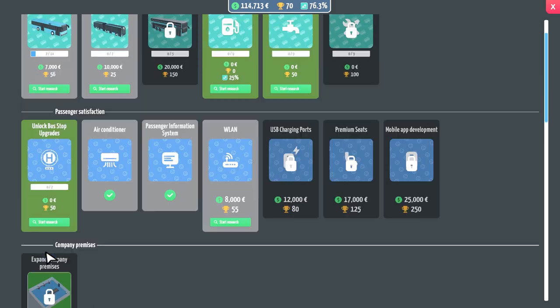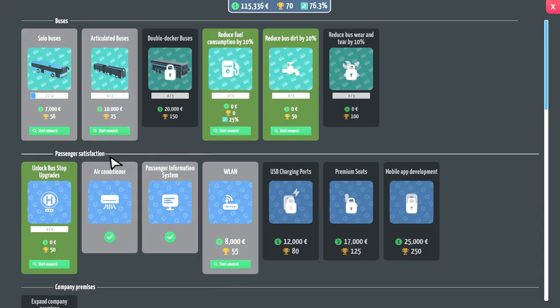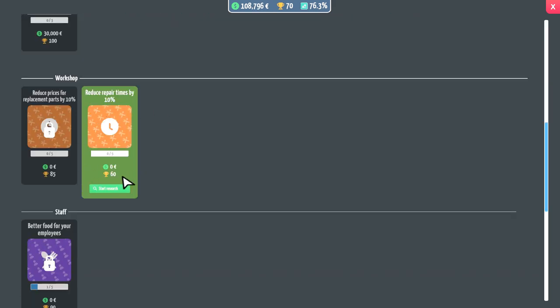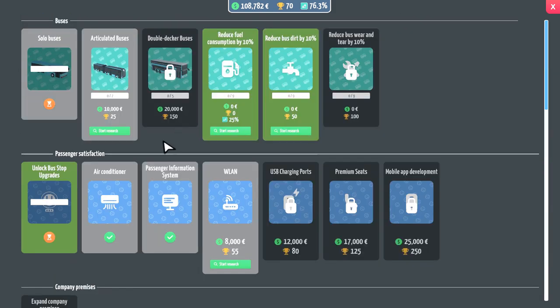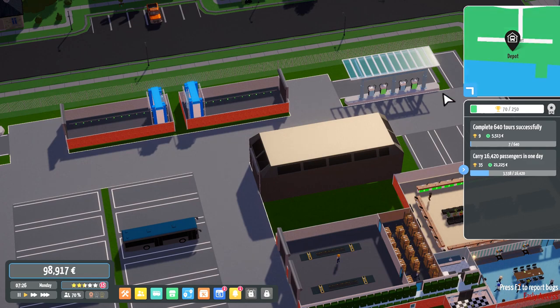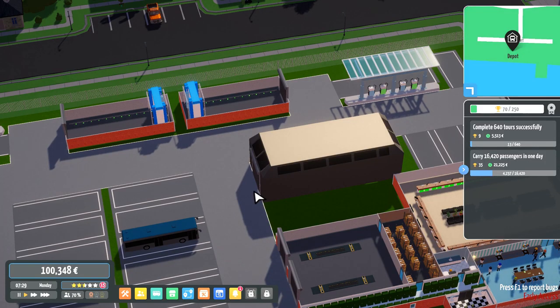We need 175 trophies. Oh look at that - we have just completed our 14,000 passengers milestone! Coming back in here we now have lots of things I can research. I'm going to research another solo bus, and do upgrades to reduce repair times by 10% - yes, why not, we have a lot of buses to repair. We'll also research articulated bendy buses because they are fun, and since these are free we'll research these two as well. Happy days.